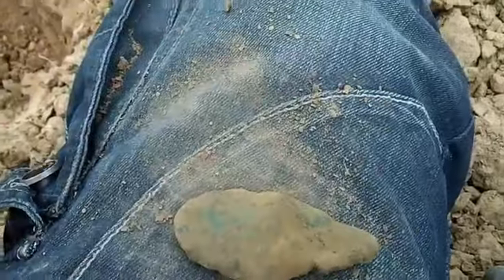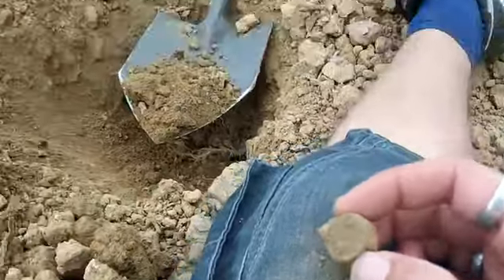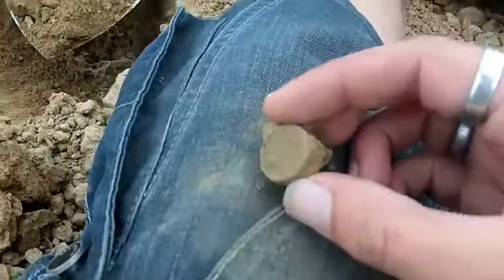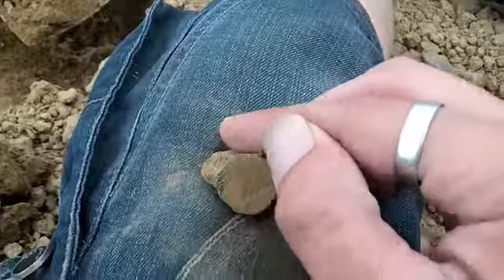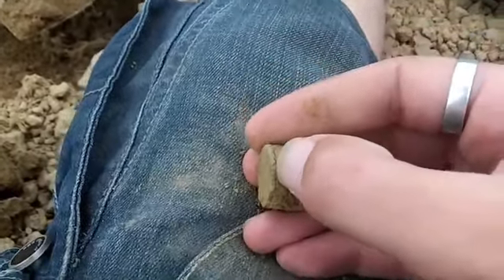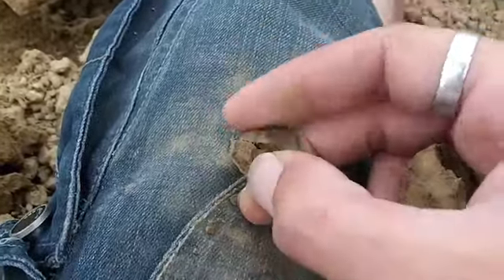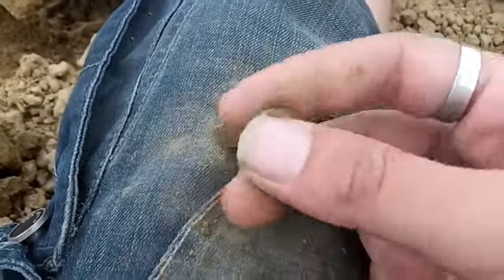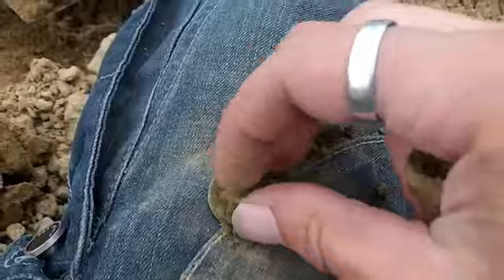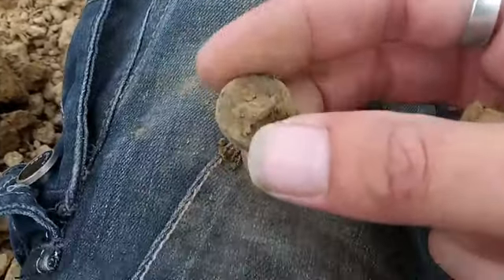It's copper coloured — not really any clearer, but still interesting. It's stuck in here — just come out. I'm going to go with button, but ever the optimist, could be a coin or something completely different. Poor button — never mind. Not bad, still got the shank. I like it with the shank. I don't think there'll be any detail on that when I wash it.